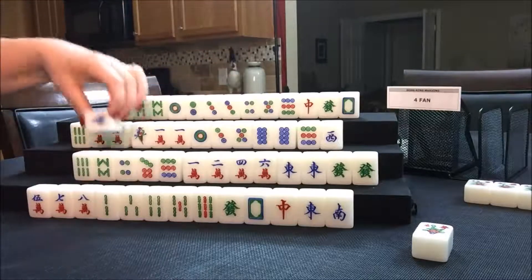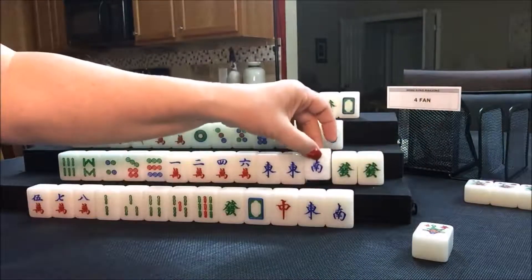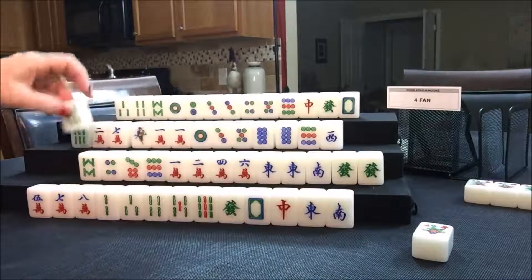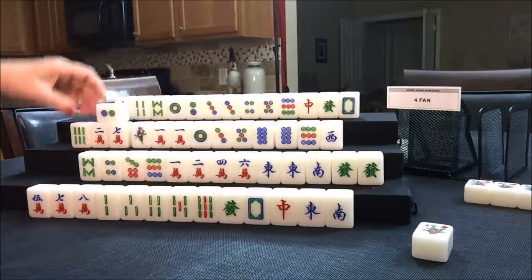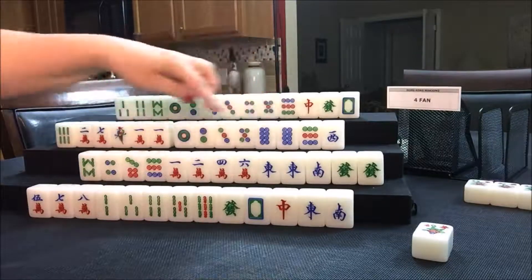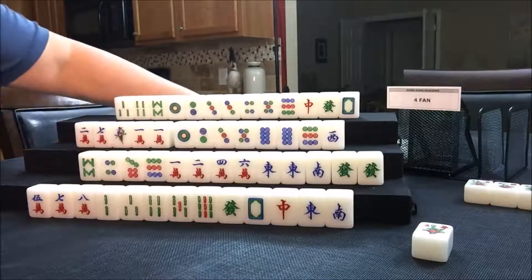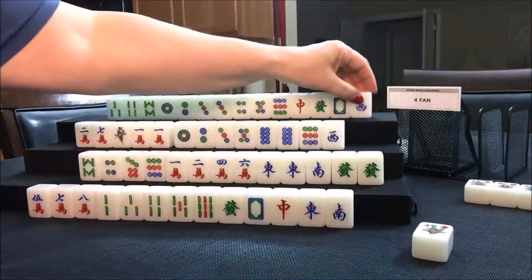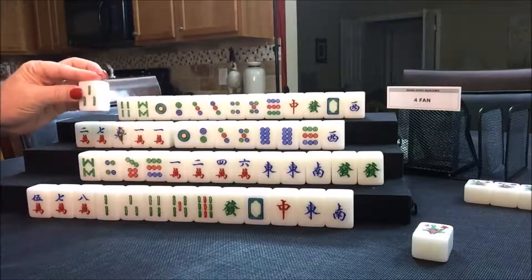Draw for South — they got a South, which is their seat wind. If they can get a pong of that, it would be a fawn. Let's throw the six bam. Draw for West — they drew a two dot; that's their suit, so that's good. Let's throw the six bam — there was already one out. Draw for North — they drew a West. So they're moving into a half flush very nicely. We'll throw a three bam.